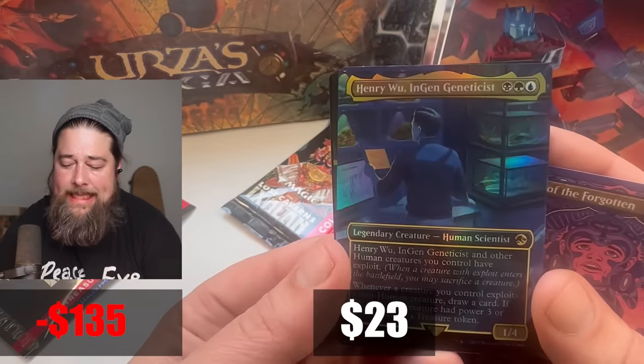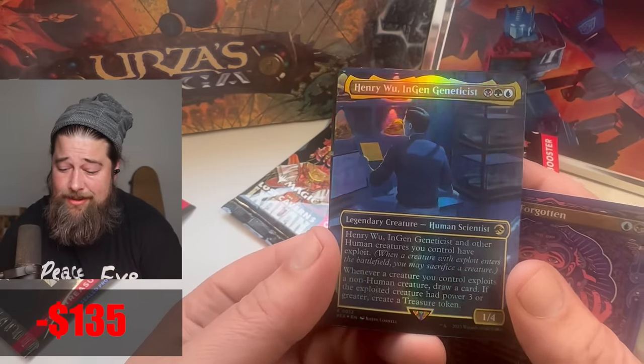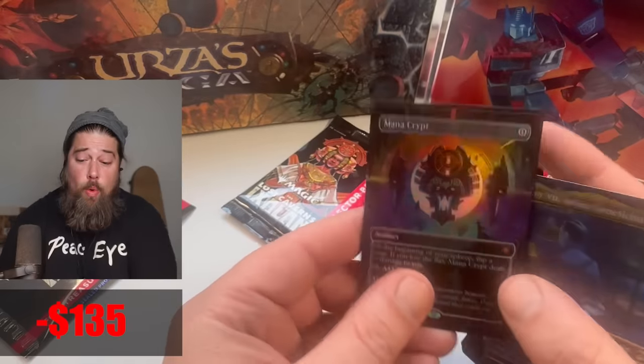Henry Wu, Ingeneticist — a foil borderless Jurassic Park card. That's kind of...